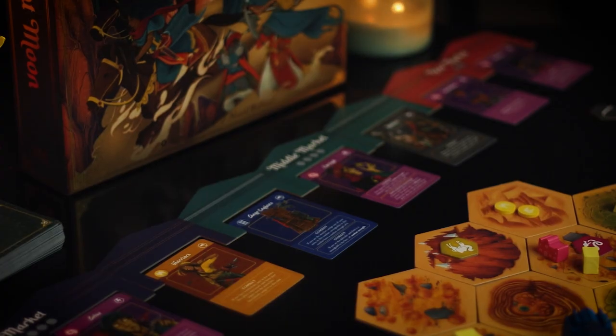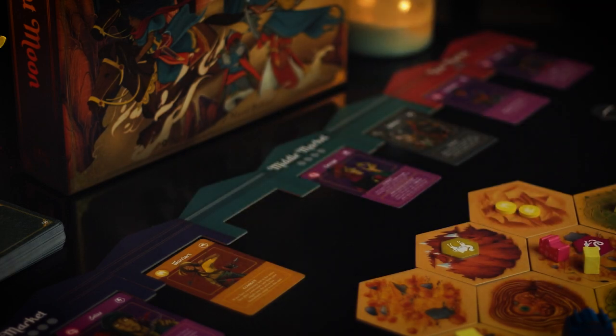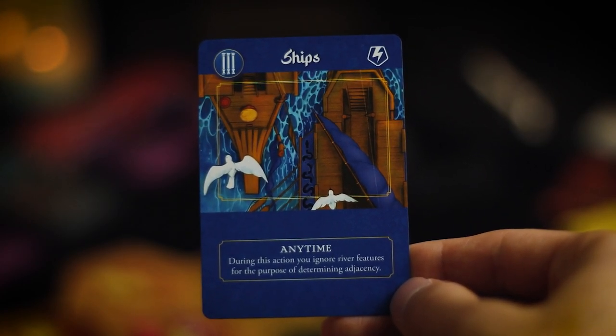All cards are in one of four colors, and whenever a player buys from the market, they pay those coins to the player whose card it is. These cards have great benefits for combats and influence contests — basically both ways you can expand territory. They also include cards like ships which allow you to cross rivers, which can be really powerful. The Mershad player has most of the cards in the market, so their main income comes from other players buying their cards to gain an edge.